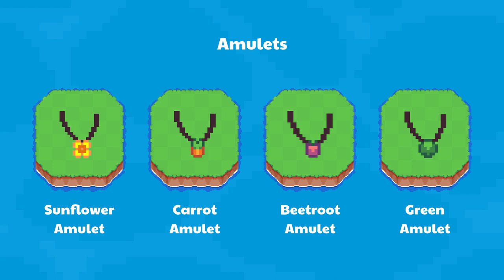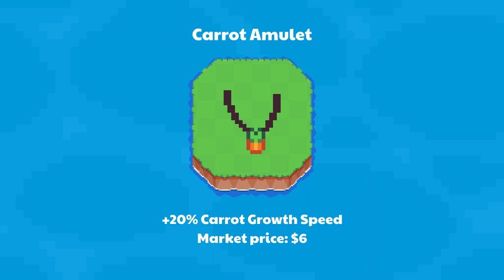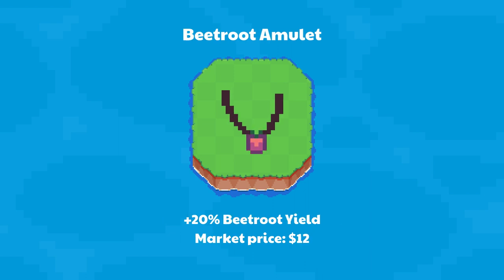Amulets are powerful NFTs that bumpkins can wear to farm more crops. Sunflower Amulet has a 10% boost to sunflower harvest — market price $4-$5. Carrot Amulet makes carrots grow 20% faster — market price $6. Beetroot Amulet increases beetroot yield by 20% — market price $12.